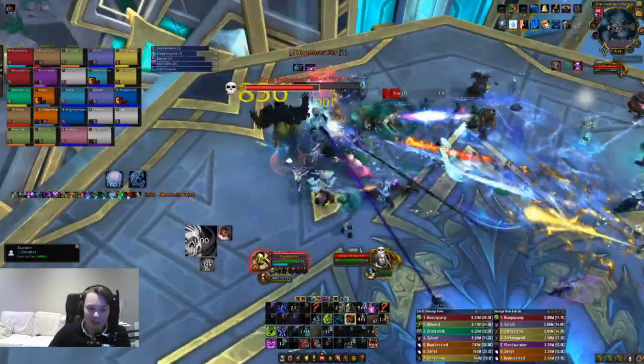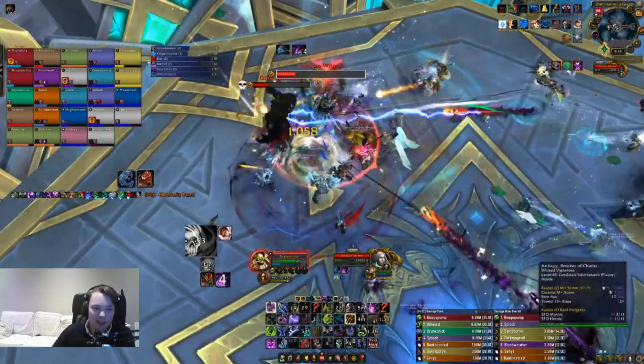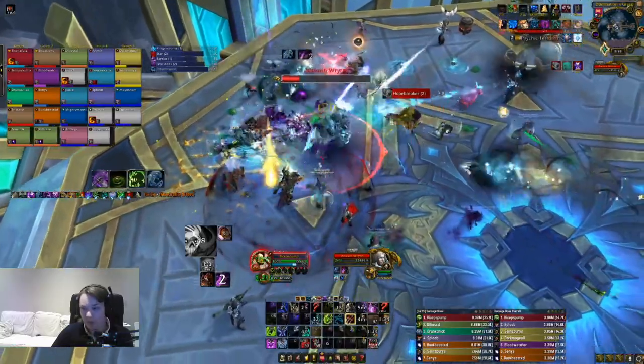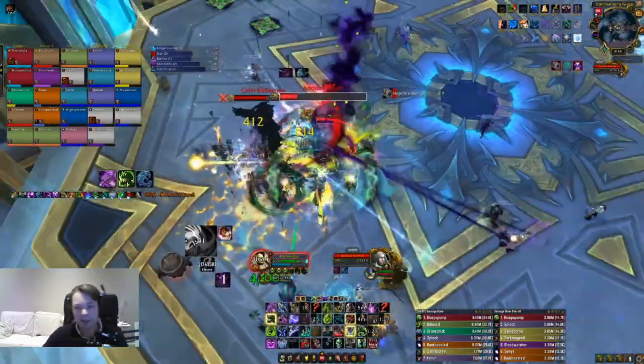When dealing with an add, pop Death and Decay, prioritize Soul Reaper, then use Scourge Strike to cleave. Also make sure to interrupt the adds with your unusually long interrupt for a Death Knight.